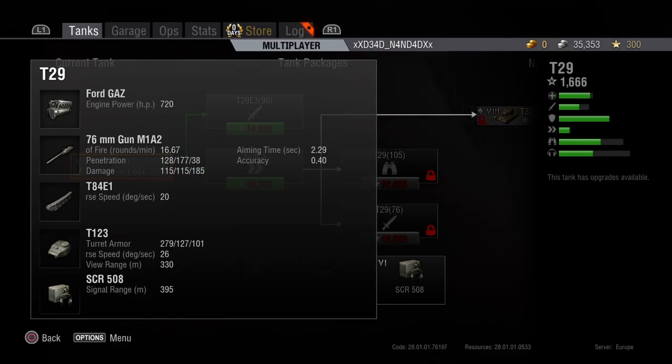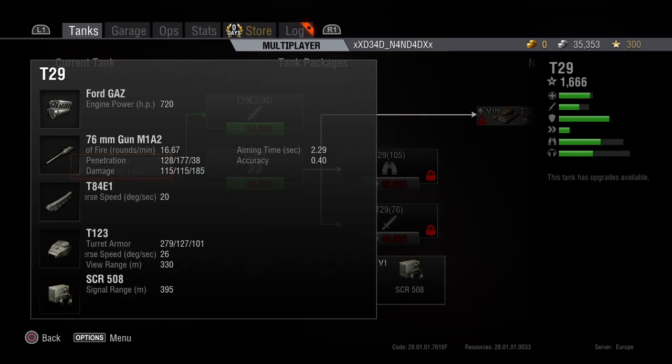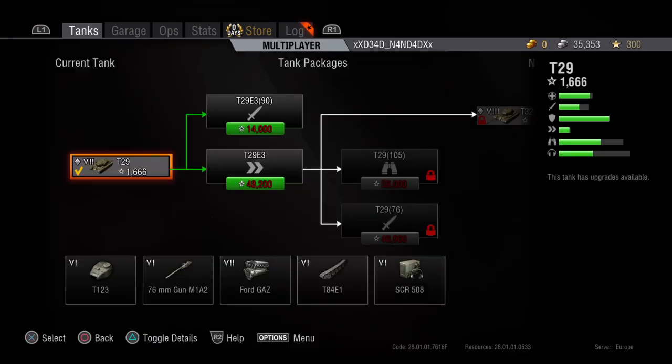Speed is 20, which is alright. The turret armor — 279 at the front, 127 at the side, and 101 at the back, so nearly impenetrable. Signal range is 395. The aiming time is 2.2 to 2.5 seconds, and the accuracy is 0.40 — this is alright.